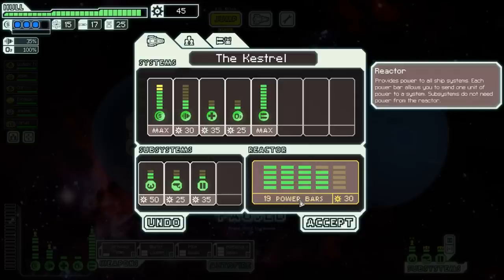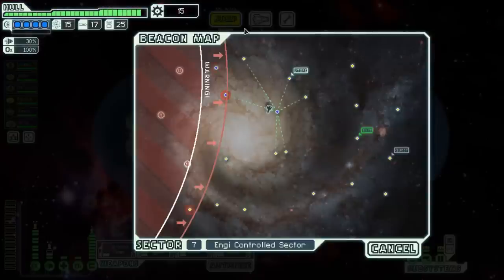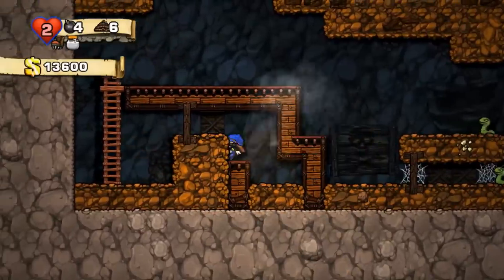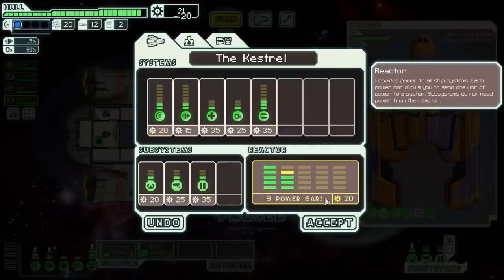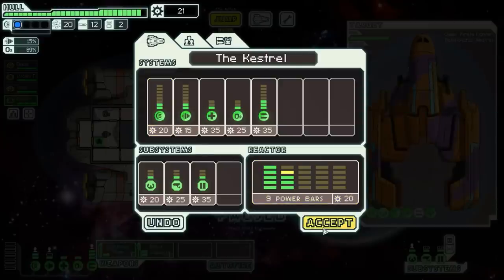Mandatory and optional progression are both distinct styles, but neither is inherently better than the other, and they both have their own unique design considerations. While a varied and interesting progression system is important for optional progression games, it is even more important in mandatory progression games because the game necessitates its use for survival. With that in mind, let's take a look at FTL's progression system.